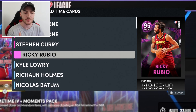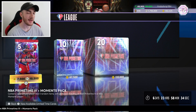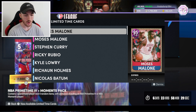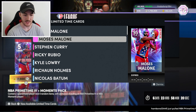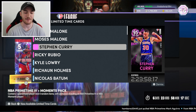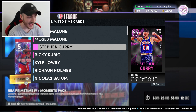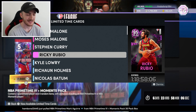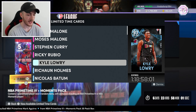Back on NBA 2K22 MyTeam with some incredible midweek content. We have NBA Prime Time packs again with four pullable pink diamonds. We have a Moses Malone — one of the 75th anniversary cards — and the actual Prime Time Moses Malone, so just like D-Rob we've got two pullable versions of the same man. We also have a Moments pink diamond Steph Curry for dropping 50 points in yesterday's game, and a pink diamond Ricky Rubio who dropped like 36-37 off the bench.